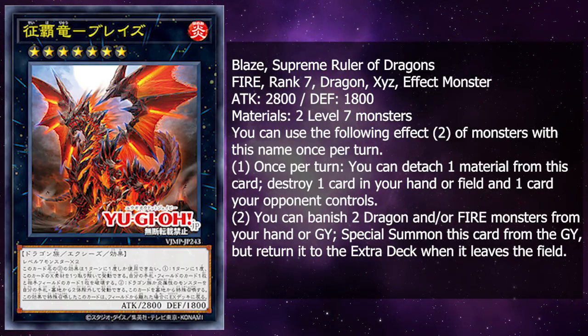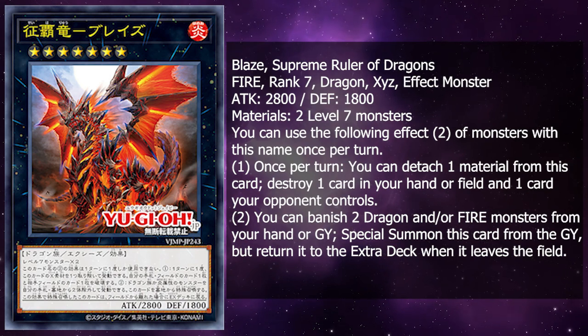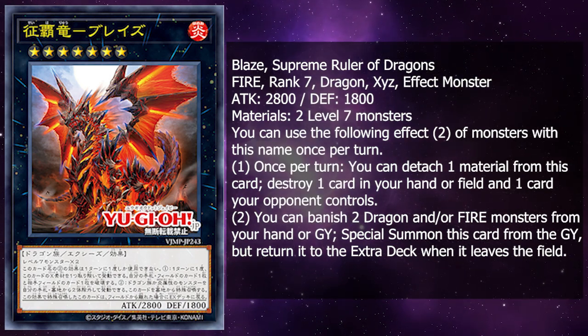It is a Fire Rank 7 Exceed effect monster with 2800 attack, 1800 defense, and it takes two Level 7 materials.